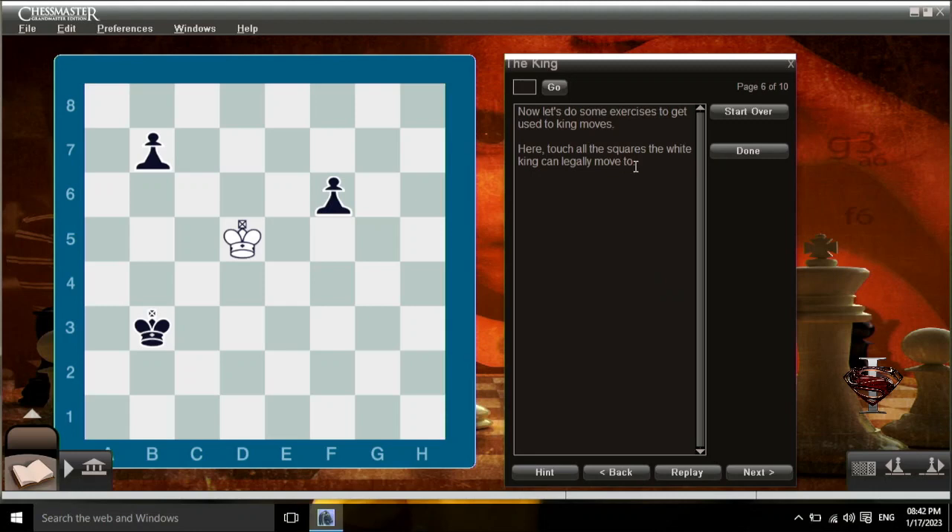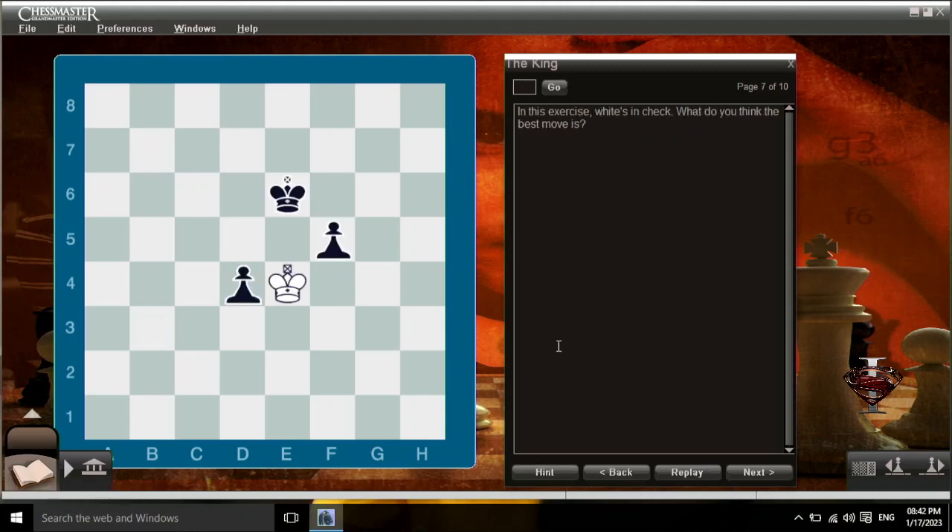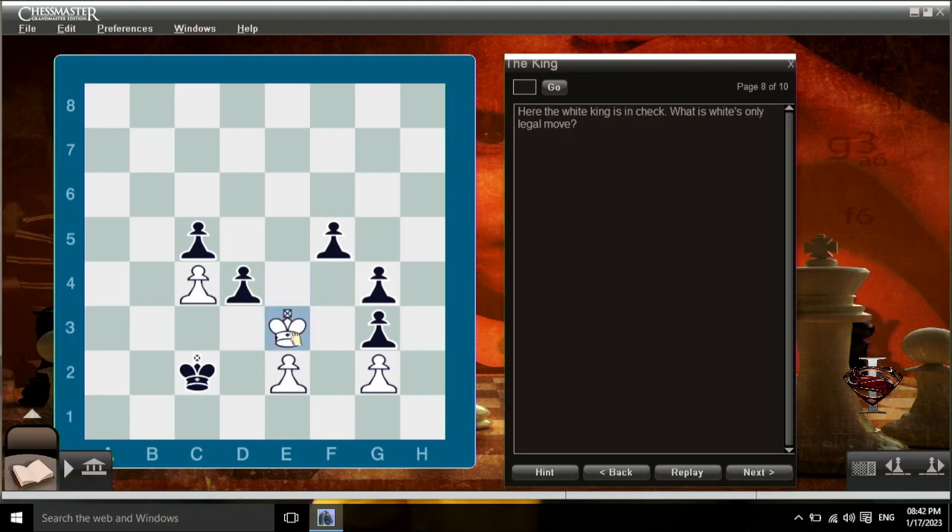Now let's do some exercises to get used to king moves. Touch all the squares the white king can move to. Remember, the king can never move into a position where it can be captured. In this exercise, white's in check — what do you think the best move is? Good job. The white king can capture the d4 pawn. Taking the f5 pawn is bad, because it puts the king in danger. The white king is in check — what is white's only legal move? The only unprotected square is f4.